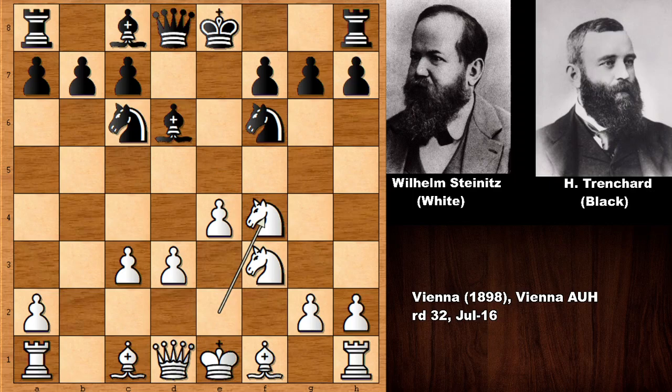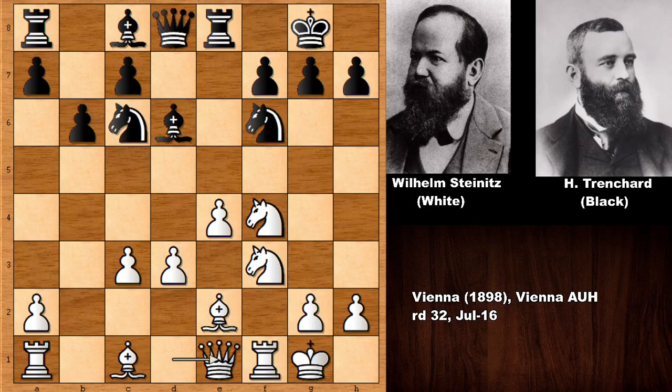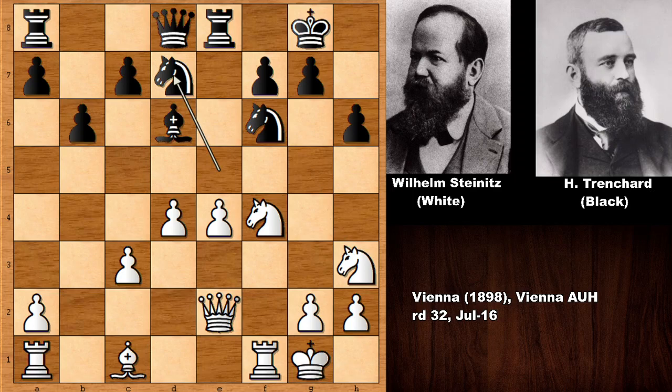The knight retreats, the bishop develops to d6, c3 challenges the center, capturing the pawn, capturing one more pawn, knight takes on f4 — black is giving up the center. Castling, bishop to e2, centralizing the rook, Steinitz castled, b6, queen to e1, bishop to a6, knight to g5 targeting the d-pawn. Steinitz pushes the pawn, exchanging the bishops, kicking the knight back, and knight from e to d7.